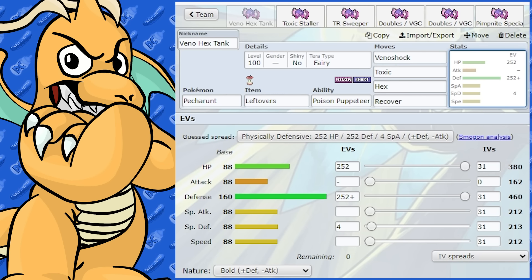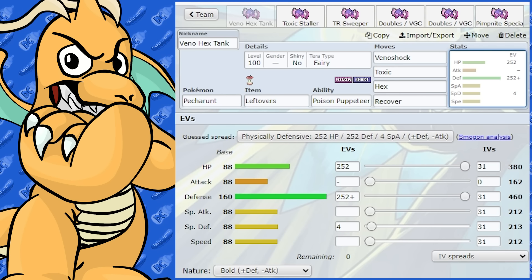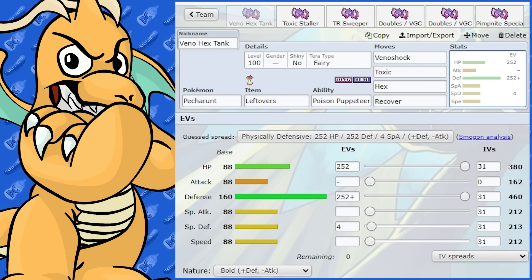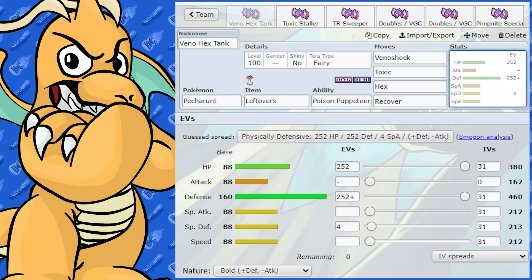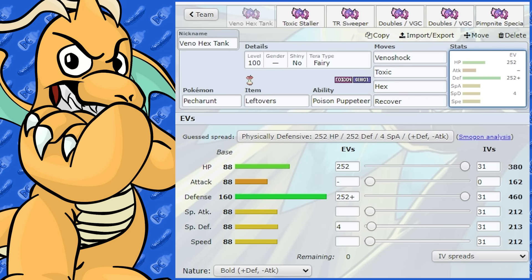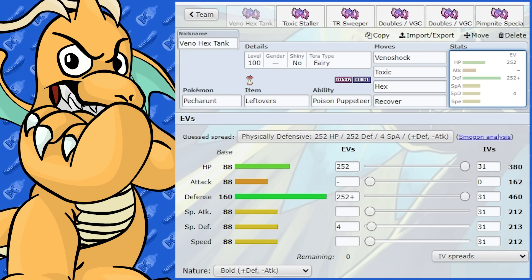So what I'll do - we'll start with some singles and we'll get into some doubles, and then some teammates and other thoughts and meme sets. The first set I want to suggest is a Venoshock Hex tank set. We've got max HP and max Defense EVs with Bold nature, so we're going to be getting the most out of its Defense. Defense is absolutely insane, so it's very, very tanky.